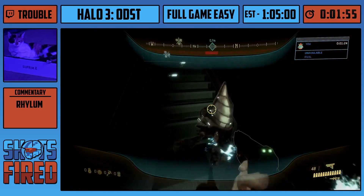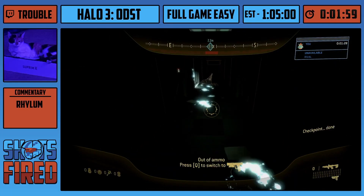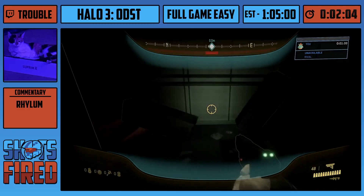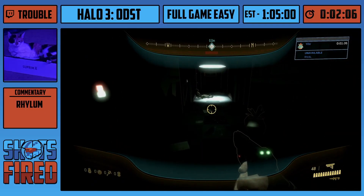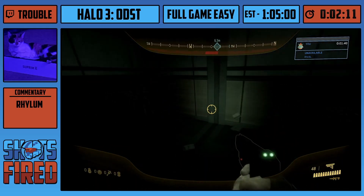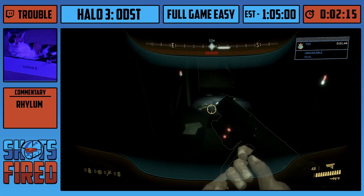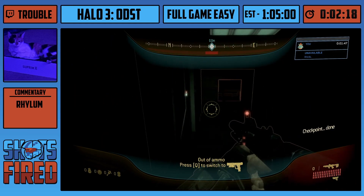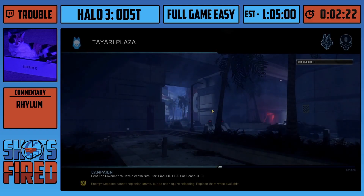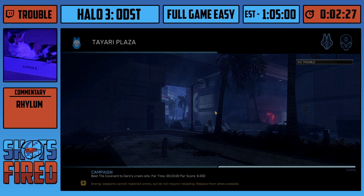I'm going to have to do some staircase climbing here. Got to melee the bodies to bless the run — never works though. It works every time, I swear. Once we get to the top here, we'll be getting to our first main level of the run, and that will be Tayori Plaza. I'd recommend going to haloruns.com and checking out some of the runs at this level, because it has a lot of neat tricks to get through it quicker.